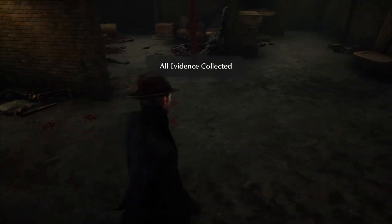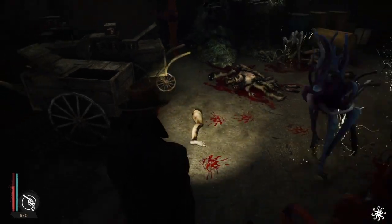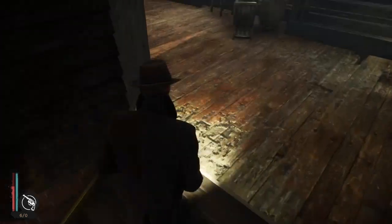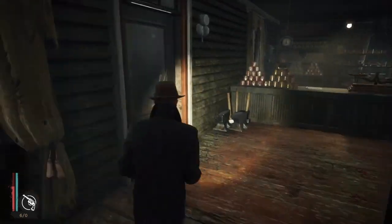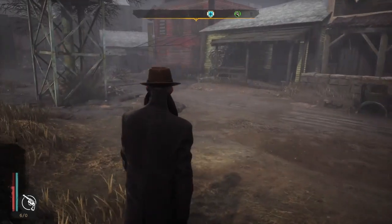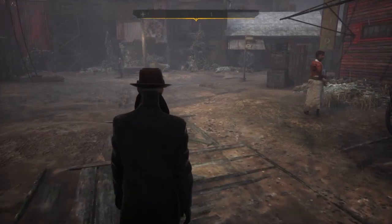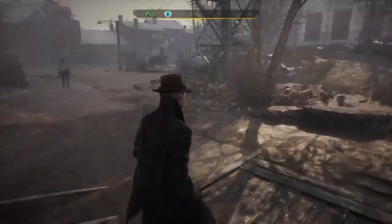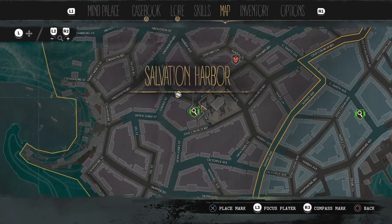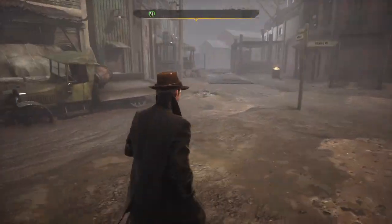All evidence collected — oh good. So does that mean we can leave? I'll quickly look to see if there's anything else we need. I got all my evidence, I don't need anything else! Get out of my way! I'm just going to work out what I'm actually doing now. Do I just go back and tell the doctor what I found? I want to have a wander around here to see if I can find a fast travel point.